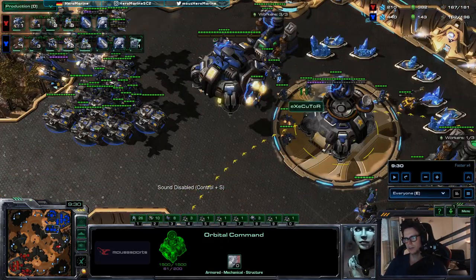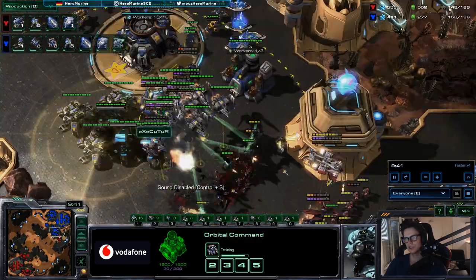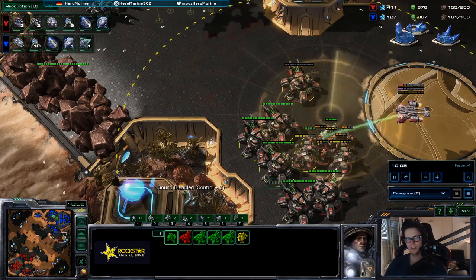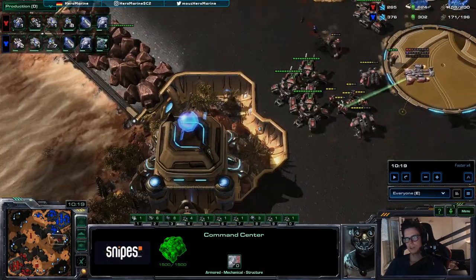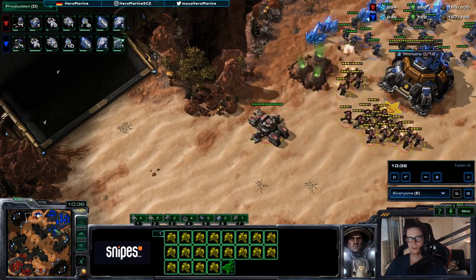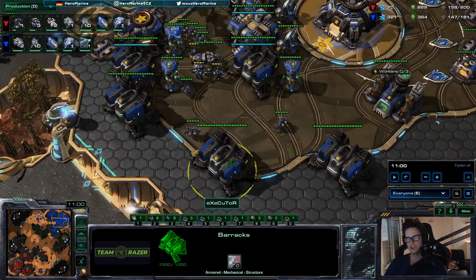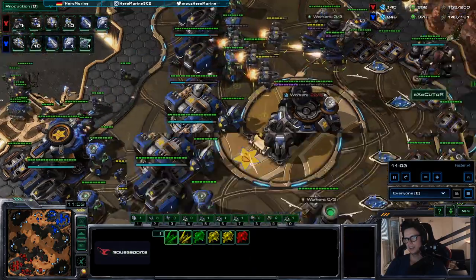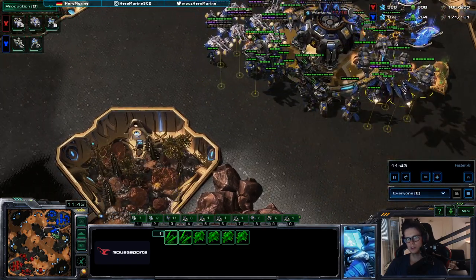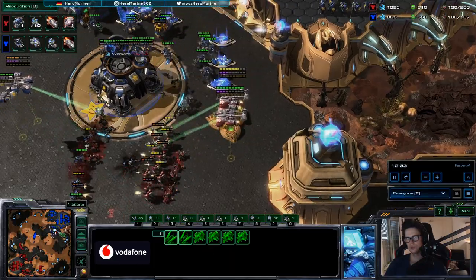I accidentally lifted both of my Command Centers, which messed me up. He got into a really good position and did a lot of damage — specifically because I wasn't able to clear it properly since I didn't have a Liberator. I tried to break through but because I was so focused over there, I forgot about this angle, and he killed my Command Center even without many units. I needed like 16 Marines and a Tank — I could have defended that. So I got picked apart a little bit, but eventually I think I still won the game. There was also a Liberator that really messed me up, but I had my Viking force to get rid of that.